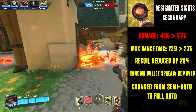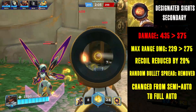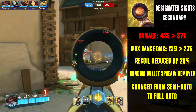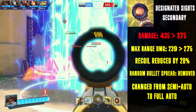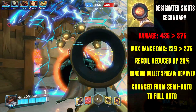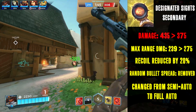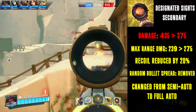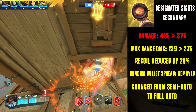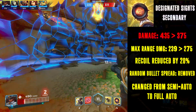Next up, let's discuss the secondary fire on the marksman rifle. Don't let all these numbers intimidate you — most of these changes are meant to be quality of life buffs. Let's start with the changes intended for long-range battles: the recoil of the weapon being lowered by 20%, as well as the removal of the random spread. Despite being a marksman rifle, the current version of the scoped fire feels off. The constant kickback and random bullet spread make the weapon feel unruly to use at range, which goes against what the weapon should be.